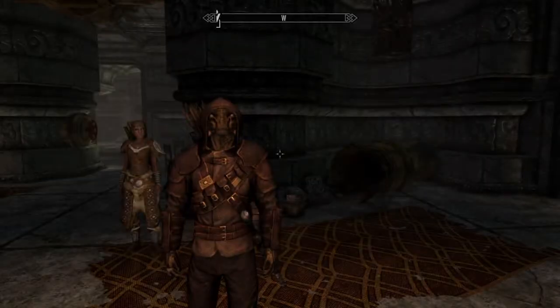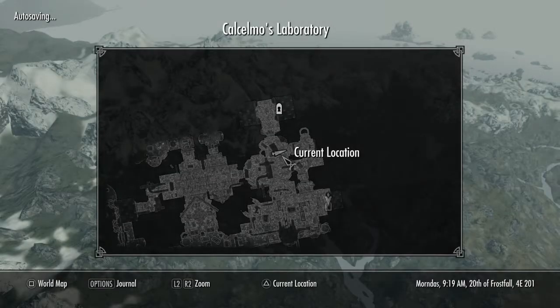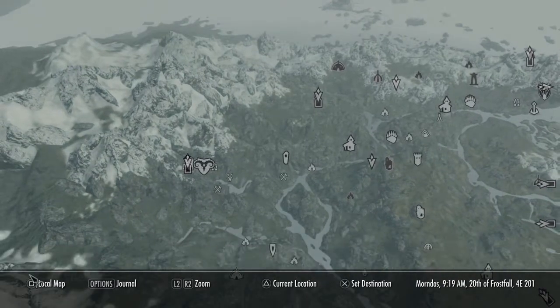Either way, you'll get to this area here: Calcelmo's Laboratory, right in the Understone Keep in Markarth. The two items you get here will be the Dwemer Puzzle Cube, which is a larceny target, and the Spider Control Rod.